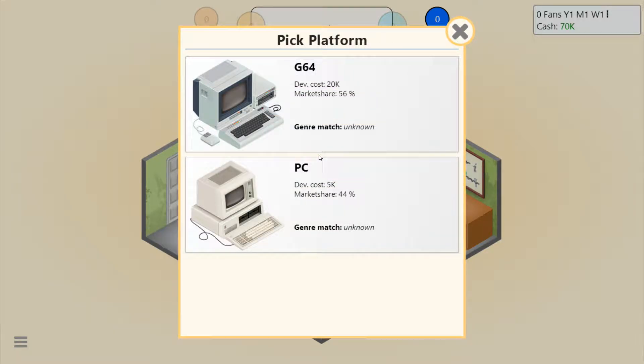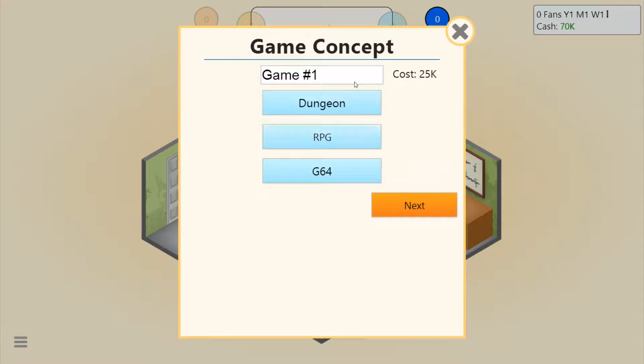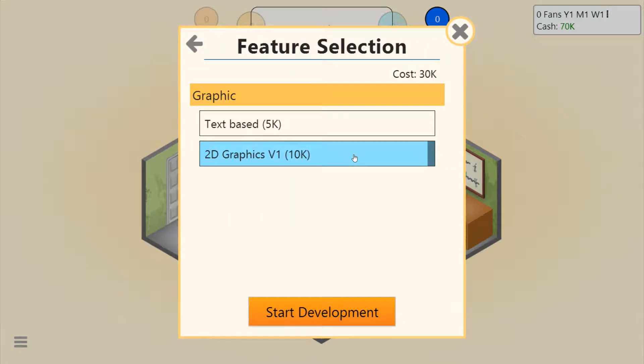I know the PC doesn't do very good in the beginning, but then it's like the number one thing. So we'll do the G64. And the game name will be... The Older Scrolls 7, Rim Sky. I don't know why... it's going to be 2D graphics. These cost more money — you've got to choose which one.